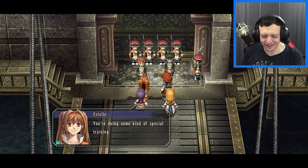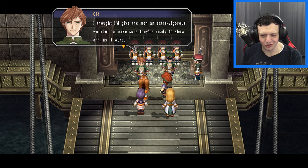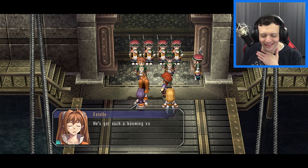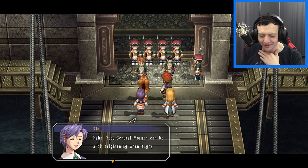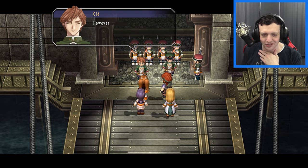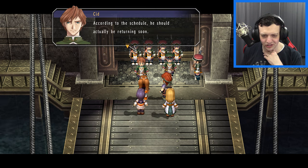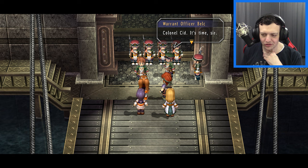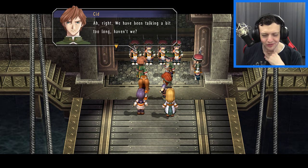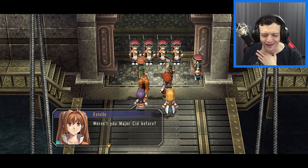Sid explains he'd intended this to be a simple standard training session, but General Morgan is due to arrive at the base shortly, so he wants to give the men an extra vigorous workout. He mentions General Bright would normally be in charge, but he's not present — though he should be returning soon, so Estelle might have a chance to meet up with her dad. Sid also reveals he was just promoted to Lieutenant Colonel.